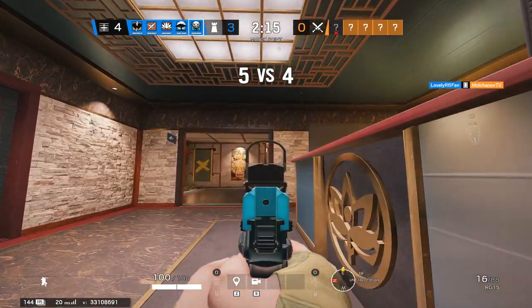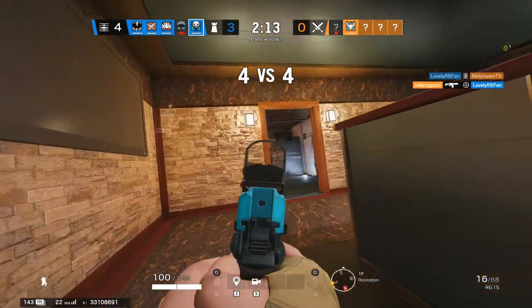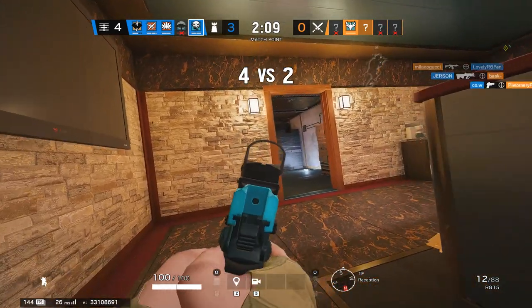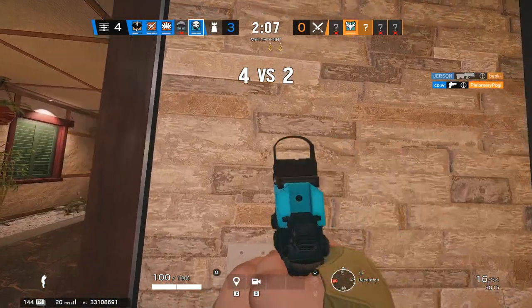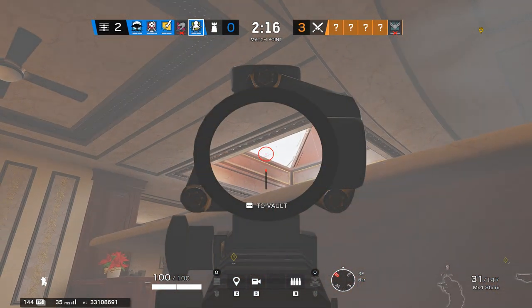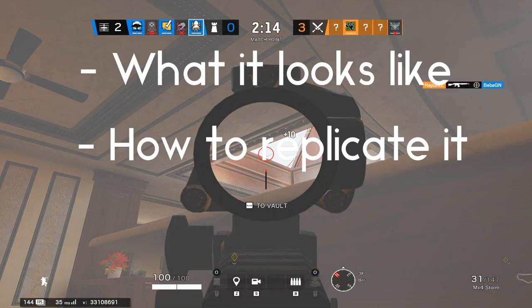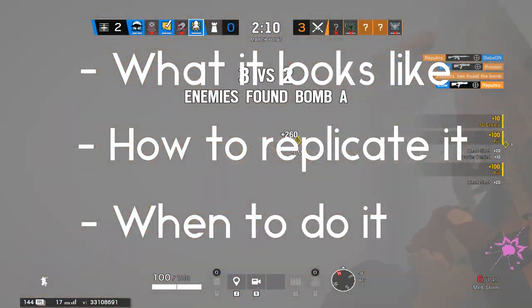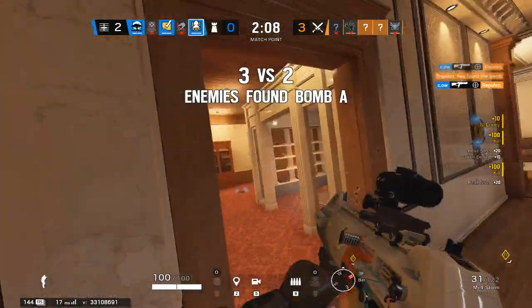I've had dozens of people ask me how they can improve their gameplay, and nearly every single one has had the same thing in common — they either can't or don't quick peek. Quick peeking comes in many forms and it's super easy to do. The hard part is figuring out what a good quick peek looks like, how to replicate it, and when to do it. Learning how to quick peek isn't enough; you have to learn how to use it, too.